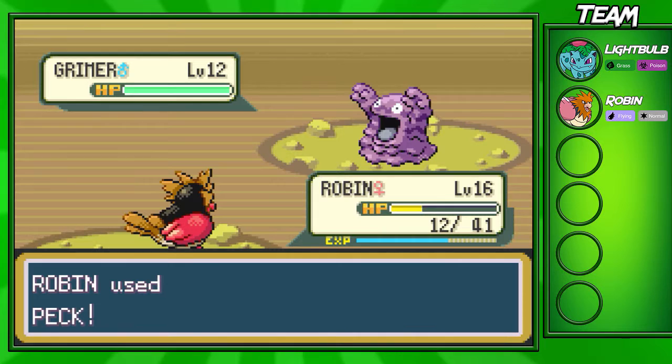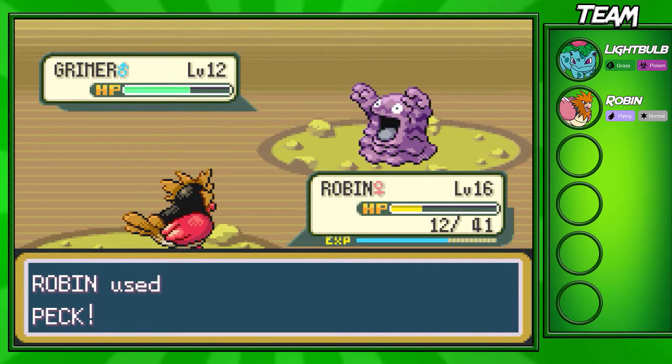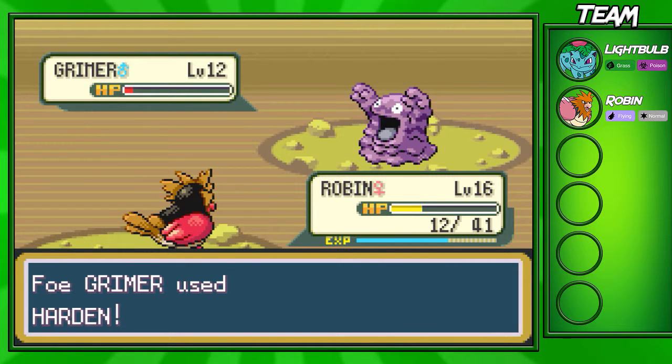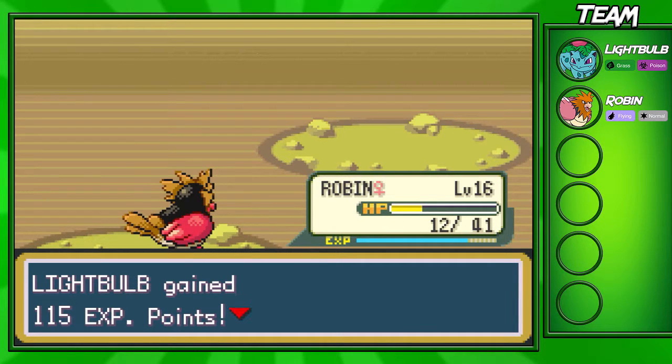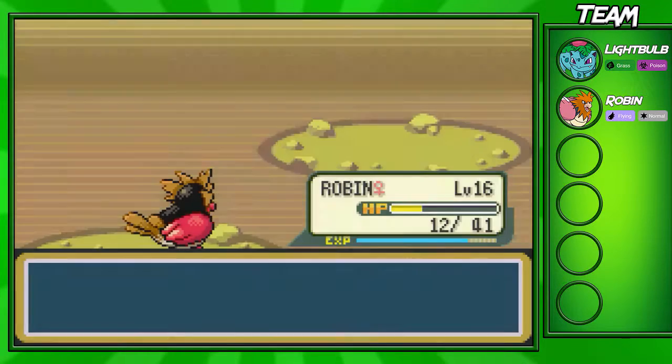He's going for a Pound - that does six damage. I'm going for a Peck. He's going for Harden now. This Grimer - once you start attacking it, the AI just starts using Harden a lot, which can get a little annoying, and also Disable, so watch out for that. Disable can get pretty annoying. We're gonna miss a Fury Attack, which sucks. He goes for Poison Gas - it misses, that's great. Disable only lasted one turn - super good RNG. He wasted a turn with Harden so I'm happy the AI didn't land the Poison Gas.